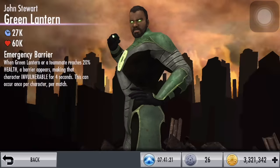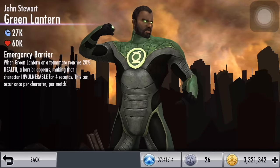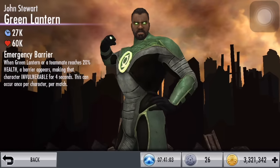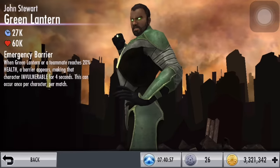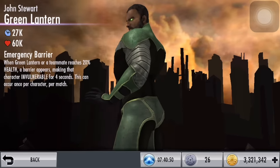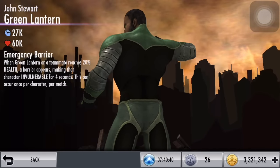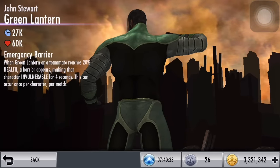It does look pretty realistic. Let's take a look at his passive, which is Emergency Barrier. When Green Lantern or a teammate reaches 20% health, a barrier appears making that character invulnerable for 4 seconds. This can occur once per character per match. So basically for all 3 characters on your team, once per match when they go below 20% health, they will get a green hexagonal barrier that makes them invulnerable, negating any damage from basic attacks, specials, or even super moves. The only 2 other characters that share this trait are Injustice 2 Superman's passive and the militarized Batmobile gear after you activate a super move from Batman.